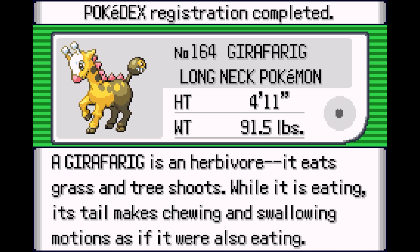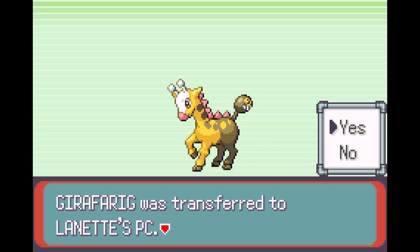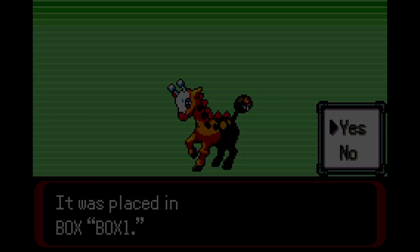Girafarig, the long-necked Pokemon. A Girafarig is a herbivore. It eats grass and tree shoots. While it is eating, its tail makes chewing and swallowing motions as if it were also eating. Nice, we got ourselves a Girafarig.